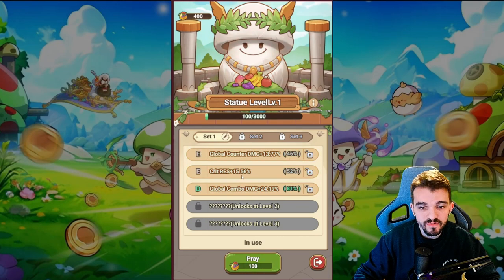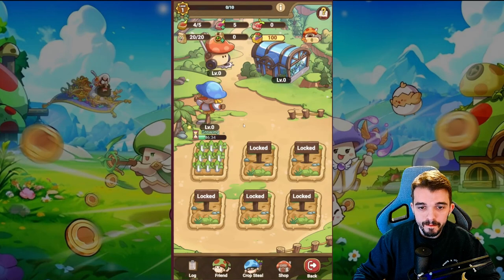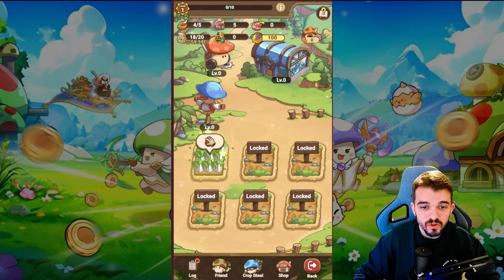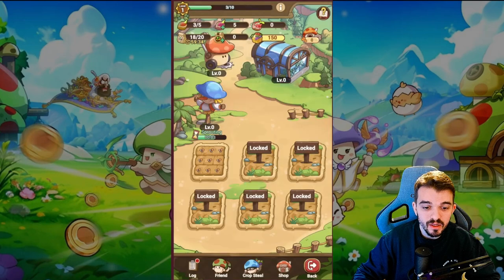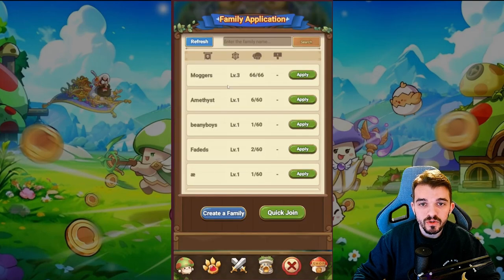There's a Prayer Statue where you can unlock bonuses like defense percentage and HP. If you don't like what you're getting, you can lock the ones you want to keep, pray again to get different ones, and lock the good ones so you don't lose them. In the growing area, you can apply fertilizer to speed up harvests — collecting takes just five seconds — and use those materials for more praying. Plant seeds, wait a bit, and unlock more over time.